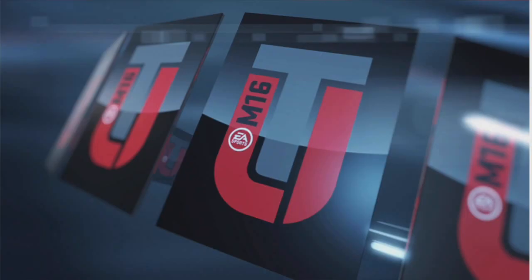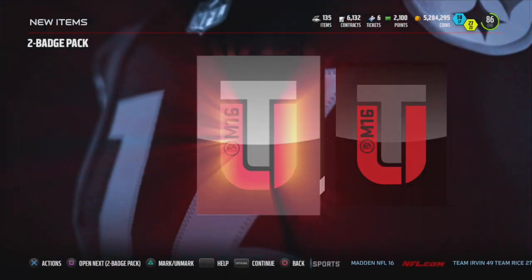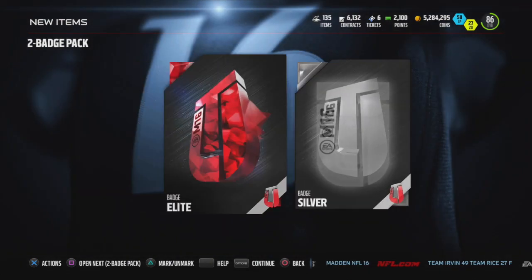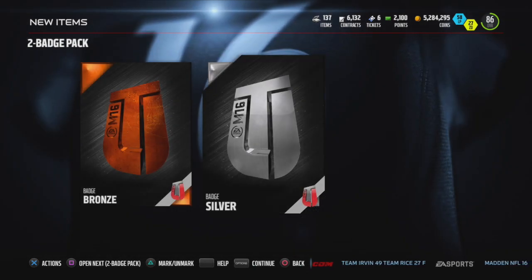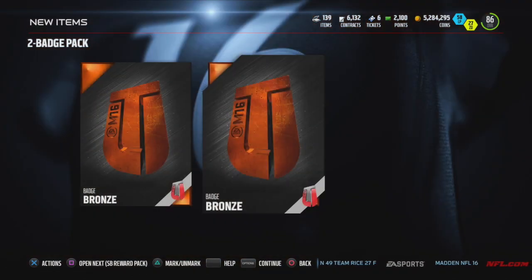We got Derrick Brooks, 98 overall. We got an elite badge — that's clutch. Derrick Brooks and who else did we get? Drew Brees today, 95 overall. Drew Brees and Derrick Brooks is 98 overall. So two legends today.